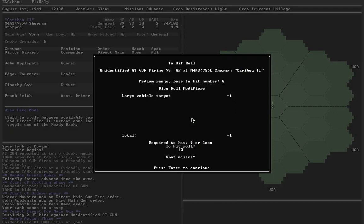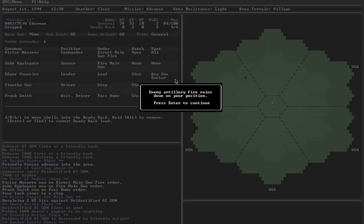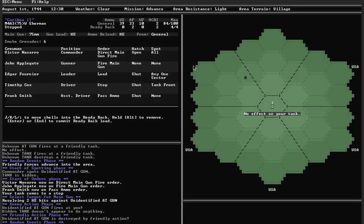AT gun fires at me — nine or less — luckily it missed. The Sherman, even though it's a medium tank, counts as a large vehicle target because its profile is so high. Originally this was because the Sherman was based on the Grant, which initially had a very high profile — something they maintained in the Sherman. So even though it's a medium tank, it counts as large because it's so high off the ground and easier to hit. Luckily that didn't help the AT gun. The hidden tank was destroyed by friendly action. AT gun is destroyed. Enemy artillery fire — some infantry squads are destroyed, but nobody in my tank is hurt.